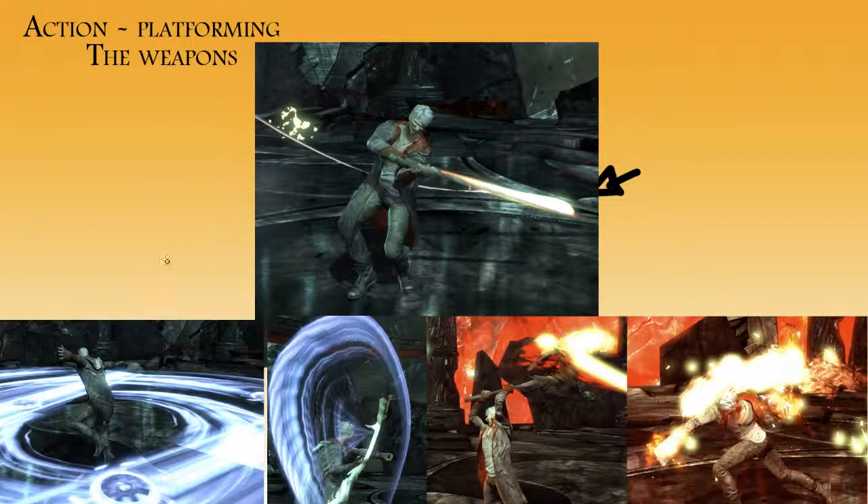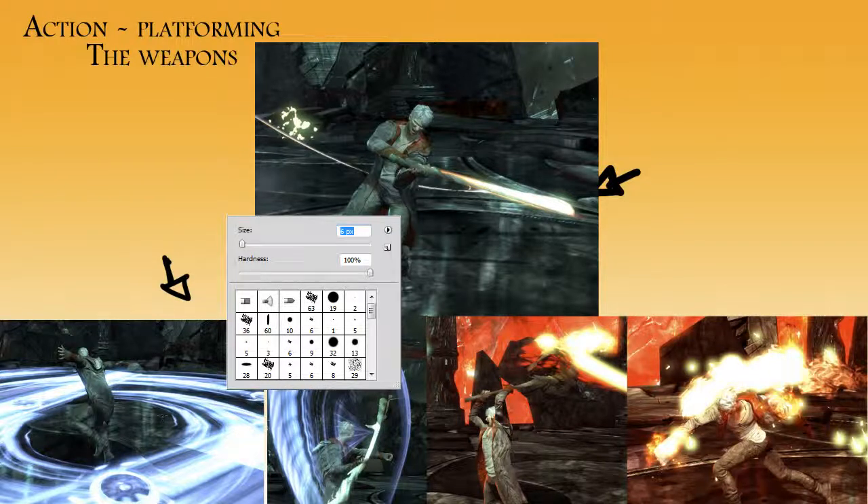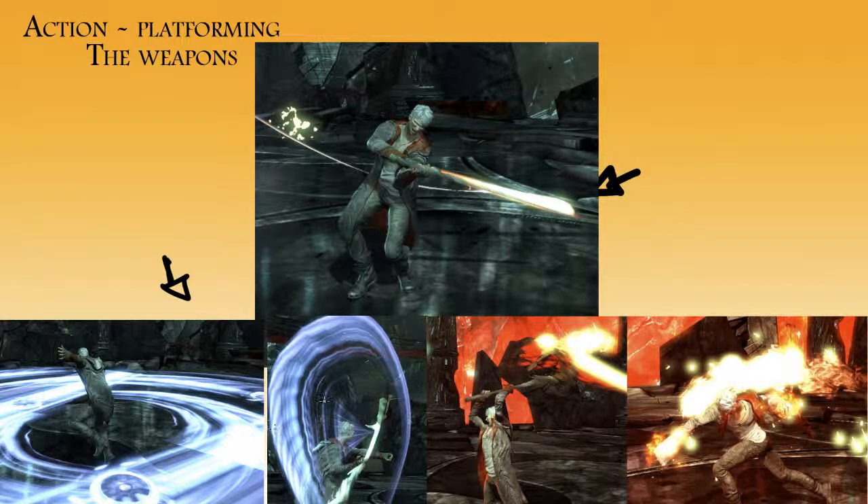If you hold the left trigger, you will get to the angel weapons. I'm actually not sure what they're called - I think one is Osiris and the other one is something. So it's basically a Scythe and these sort of weird shuriken blades. The Scythe powers up as you use it and deal damage, so it eventually becomes really strong. The shuriken blades have a bigger AOE and they can be used to pull enemies towards you.